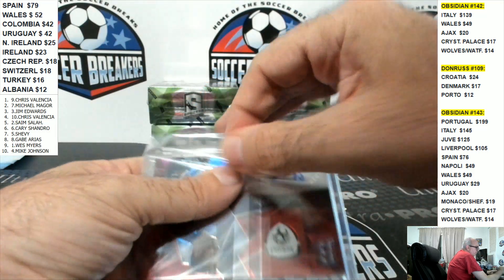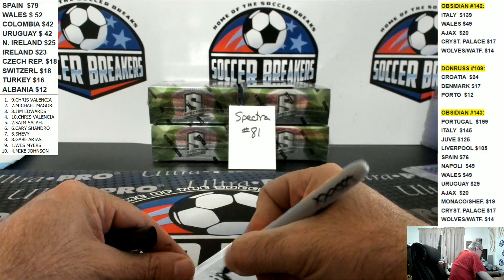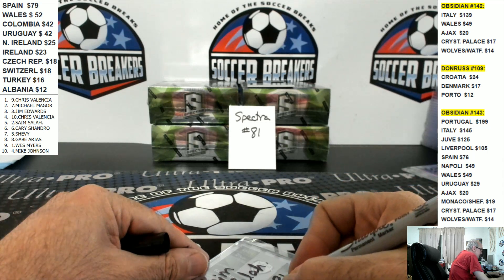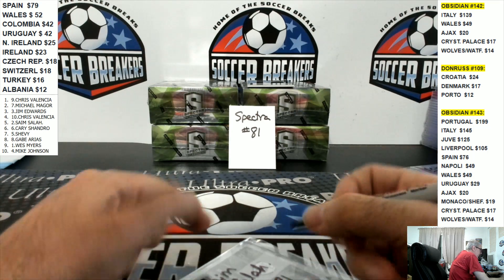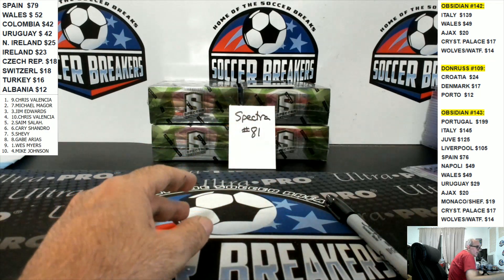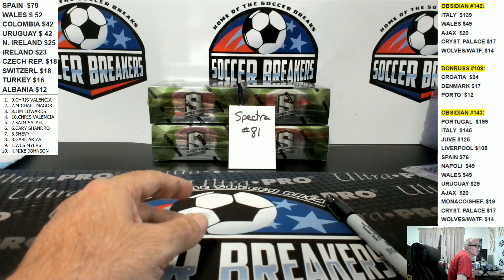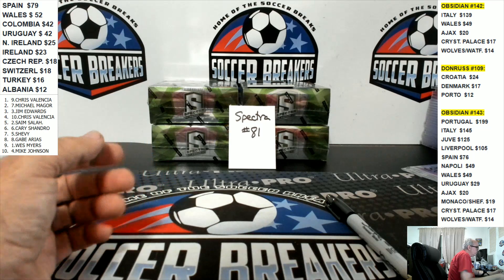We're going to break pretty much anything on the screen. After this I've got Donruss 108 that is printed and ready to roll, and that'll come directly after this. After that it's up to you guys. Donruss 109 was super close, EPL was super close — only two teams left. Five left in 142 Obsidian, and Select has 10 left in Select 300, so hopefully we'll do all of those tonight.